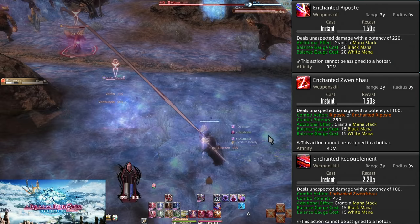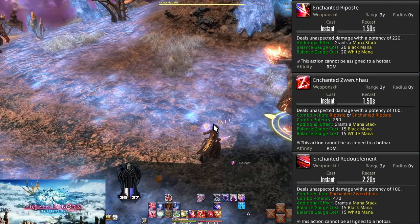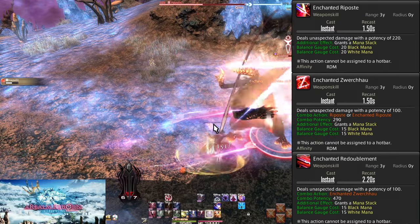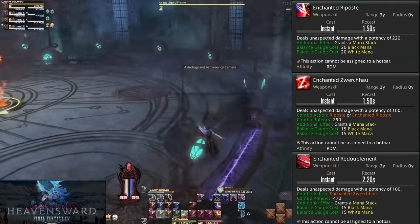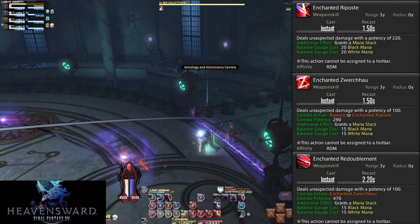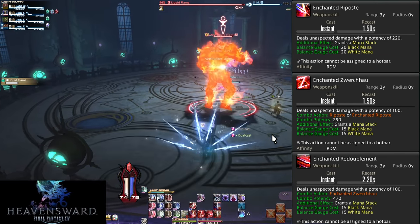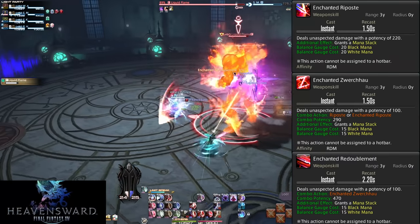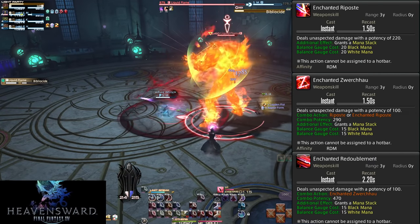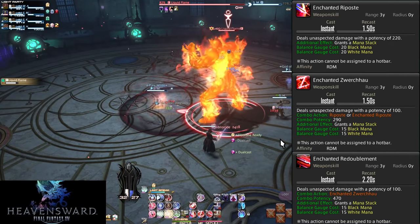This is our goal as Red Mage: build up mana until we have at least 50-50, then spend all of it on our big melee combo. This is what we do from now on, all the way to level 90. The melee finisher will get longer, and getting to it will be easier as we level up. In every rotation and every opener, our goal is to build mana then unleash our melee combo — ideally under party buffs.